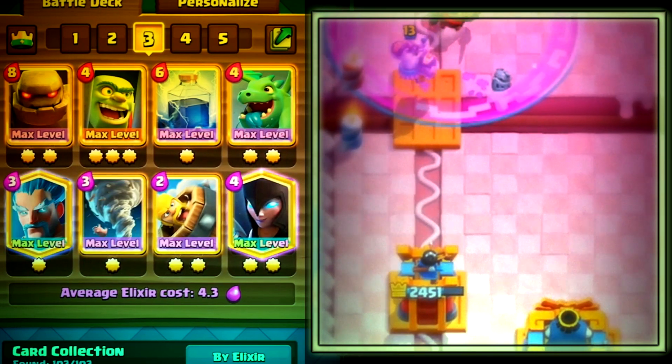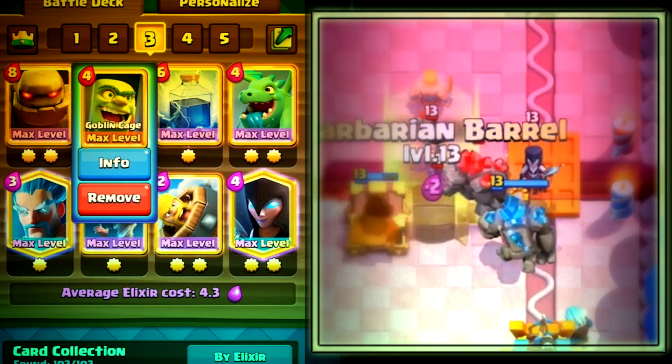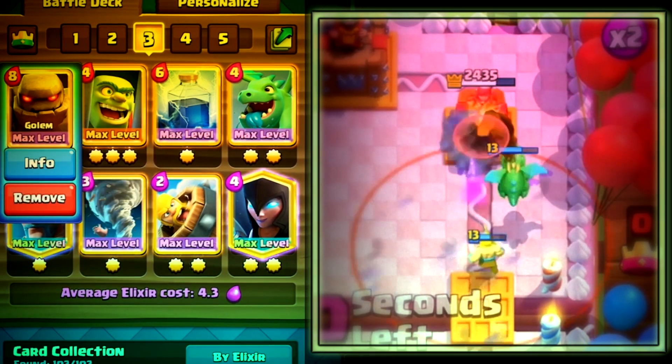Deck 3 is going to be a golem goblin cage lightning deck. You have the goblin cage in there to soak things like wall breakers or to pull enemy tanks, and then you have the bonus of having that goblin brawler spawn on afterwards to support your golem on the counter push.